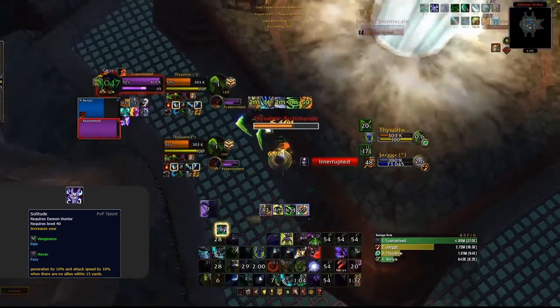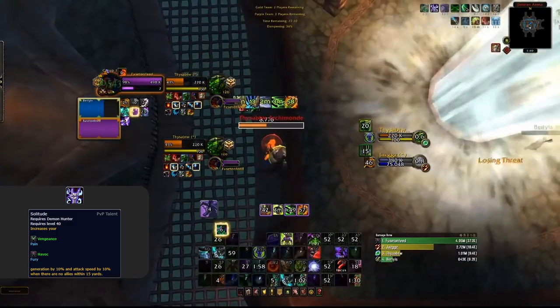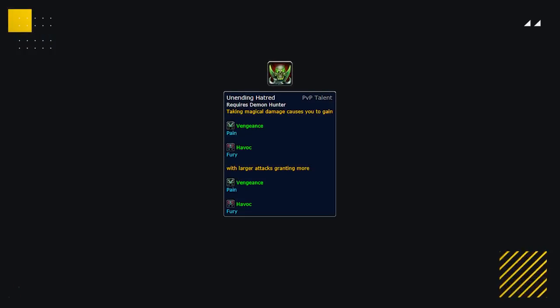These next talents are a little more niche but are still good in some situations. Solitude is primarily for 2v2 — a great damage option where you're going to be isolated either chasing healers or sitting on a caster. And our final option is Unending Hatred. This can be picked up as a more offensive option versus casters with high dot damage, like Shadow Priest or Warlocks, giving you insane Fury generation if you're just looking to pump out damage.